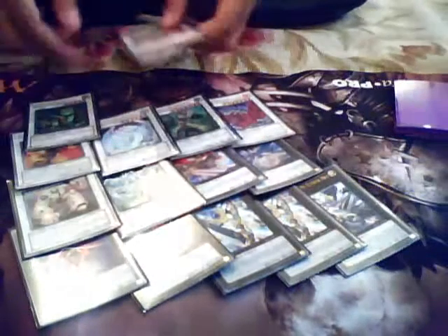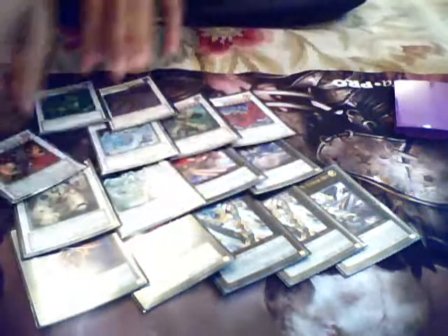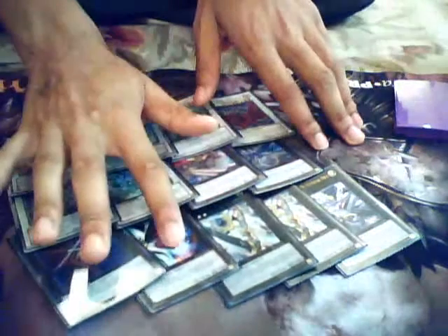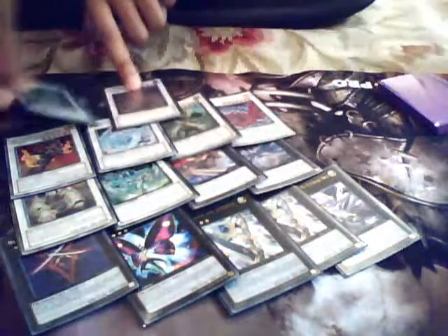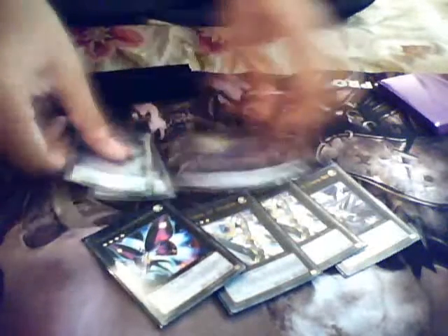For the extra deck: one Utopia Ray, one Number 39 Utopia, one Photon Papilloperative, one Blade Armor Ninja, one Submergence, one Invoker — those are all my XYZ cards. Synchros: Colossal Fighter, Stardust Dragon, Black Rose Dragon, Landoise, Brionic, Oktoryu, Number 11 Big Eye — Natural Beast — and the obvious Legendary Six Samurai Shi En. A lot of people don't really expect Oktoryu — he always comes out and they're like, 'this guy's actually good,' even though he's like a dollar rare. He's amazing — just to get over defense mode monsters, or if they have Gachi Gachi, I just Exceed into him. Landoise and Natural Beast are obvious choices. Invoker makes for some sick plays — I can combo out and get an OTK with Blade Armor and Kizans. And then Leviathan Dragon too.